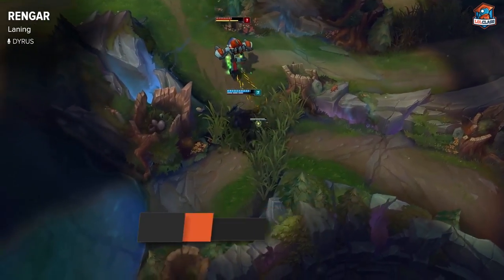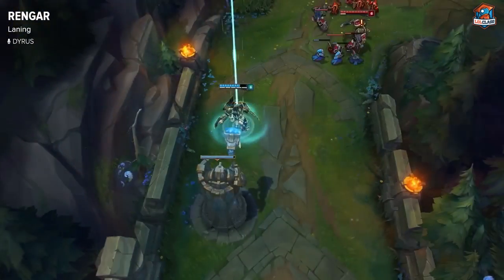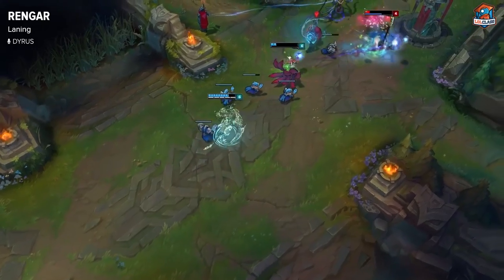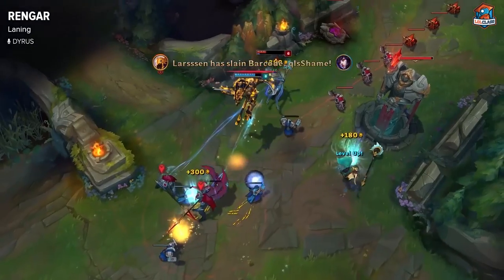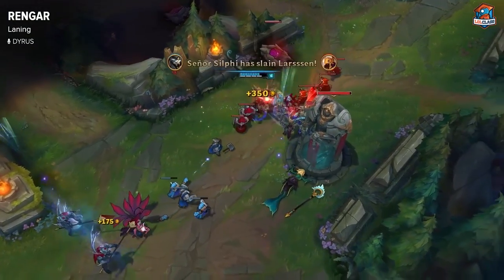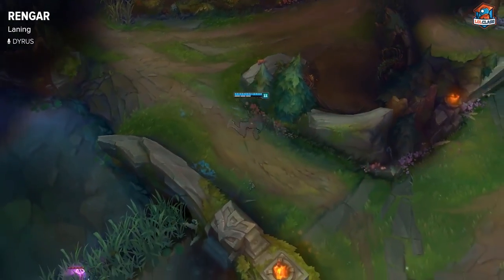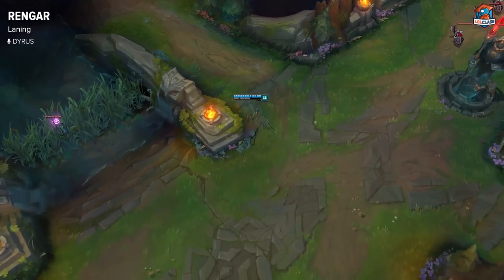After that, the jungler can gank you very easily. One of the good things to do is, on the cannon wave during laning phase, you can push up and then back for another Doran's and maybe a ward. This will allow you to give control of the lane for the rest of the laning phase, depending on TPs. And once you hit level six, you can push up and look for roams on middle.